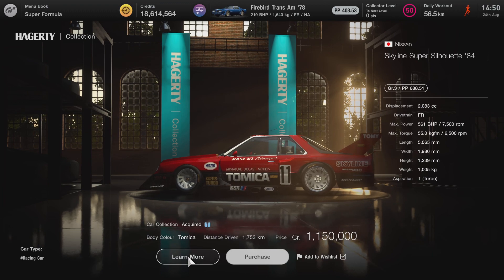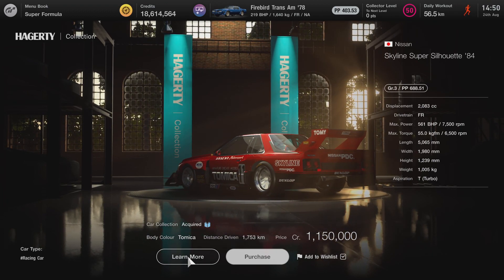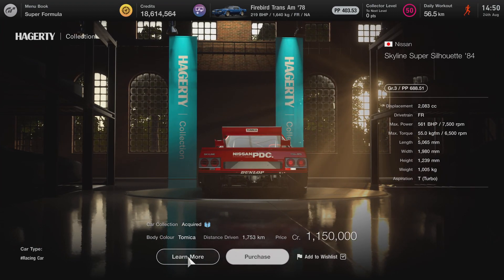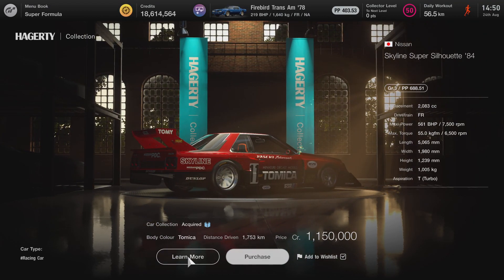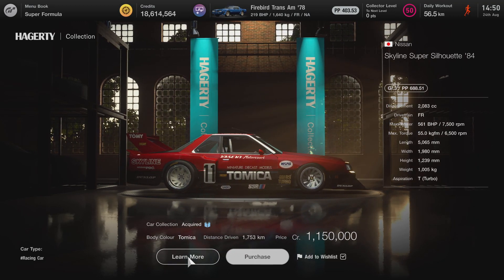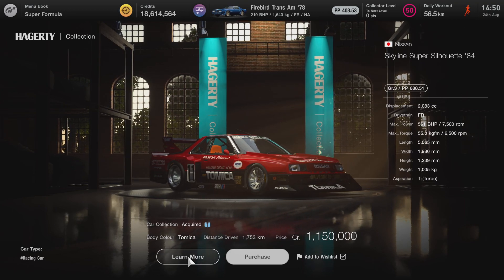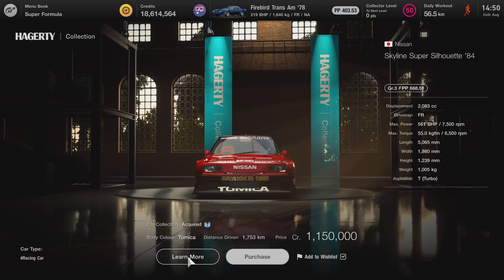The design is nice. You know why it's called the Silhouette? Because it's kind of empty inside — it's a silhouette that somehow resembles the normal street version of the Nissan Skyline.